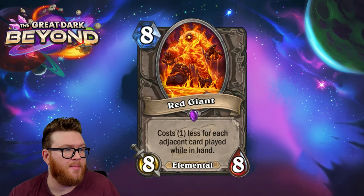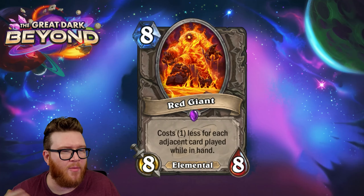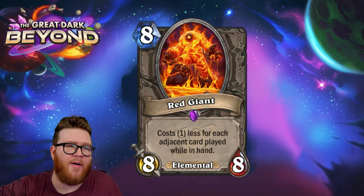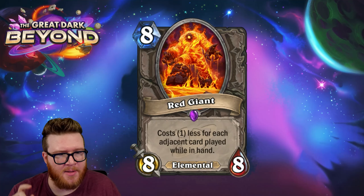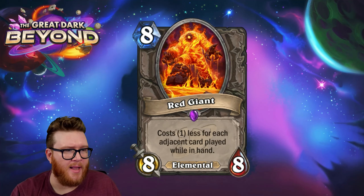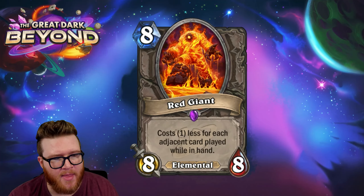There are maybe decks that go for some kind of empty-hand like the Demon Hunter, burning through cards fast down to the Red Giant — but even then you might be playing from the wrong side and not generating new cards fast enough to discount it. You ideally want four to eight things played next to it to make it really good. There's also a deck construction problem: everything needs to be cheap and flexible, with proactive minions you can play in a board-agnostic way.